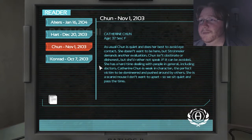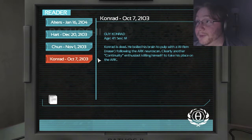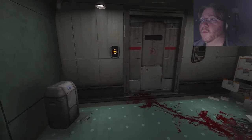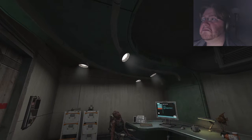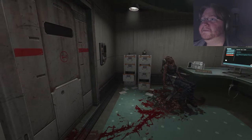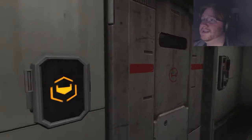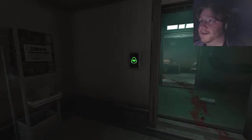Vanessa Hart. Hart appears to be in good shape considering the circumstances — only bruises and mild hypothermia caused by the long walk. It's difficult to corroborate her story as she is the only one to return. Catherine Chun. Chun is quiet and does her best to avoid eye contact. She doesn't want to be here but Strohmeyer demands another evaluation. Chun isn't obstinate or dishonest but she'd rather not speak if it can be avoided. She has a hard time dealing with people in general including doctors. Catherine Chun is weak in character — the perfect victim to be domineered and pushed around by others. Conrad is dead — he boiled his brain to pulp with the WRMR, following the Ark neuroscan. Clearly another continuity enthusiast killing himself to take his place on the Ark.